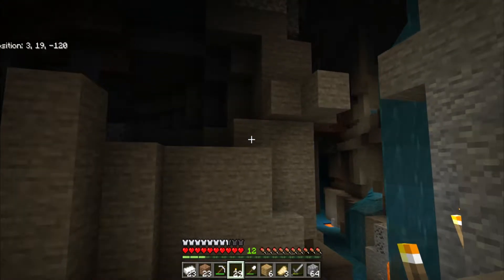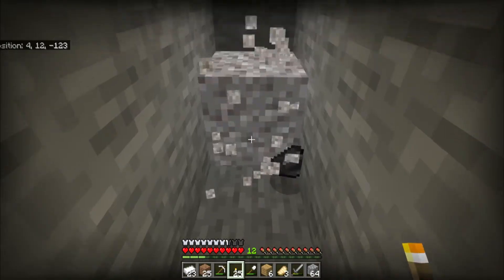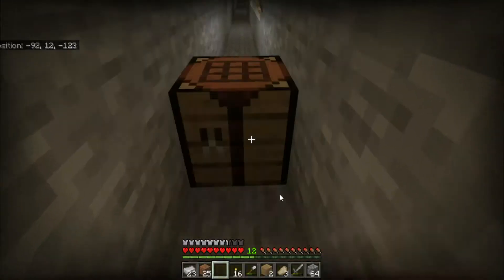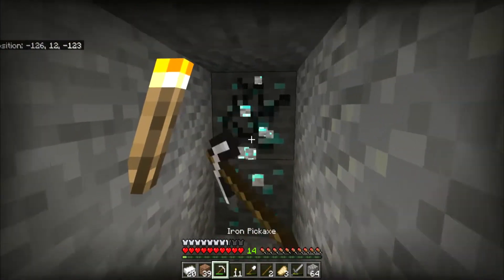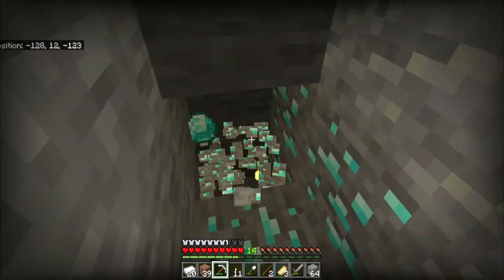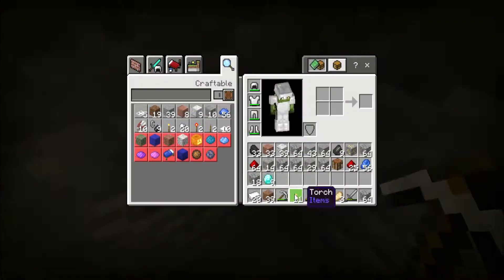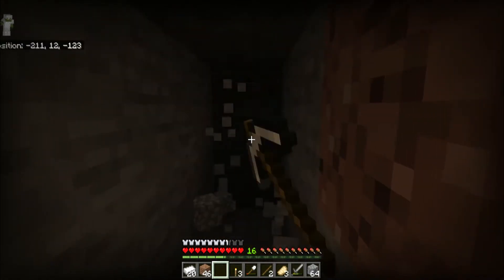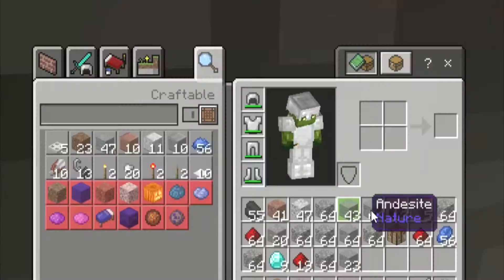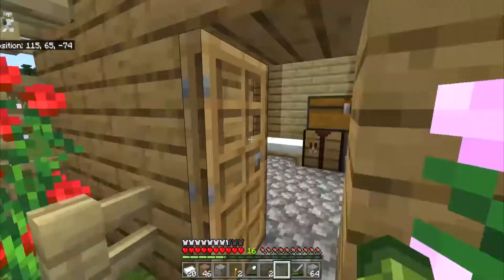The cave and ravine are good to explore — you can sometimes find good stuff there. I know there'd be obsidian from lava and water, but I didn't want to look in there yet. I went back to strip mining and made sure to have enough wood to craft a new crafting table and pickaxe when needed. Right after that I ran into my first diamond vein — a good one too: nine diamonds, which is just about the most you can get from a single vein.